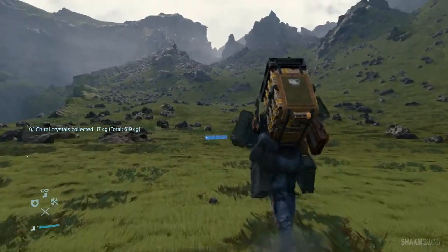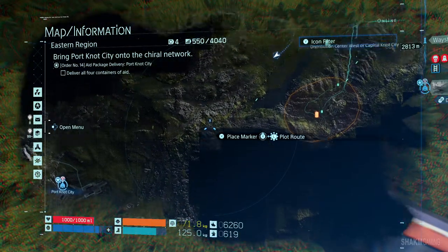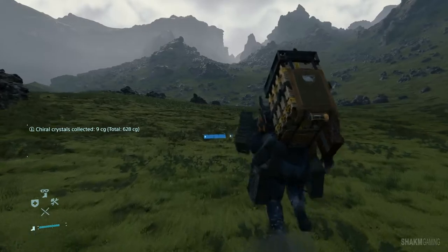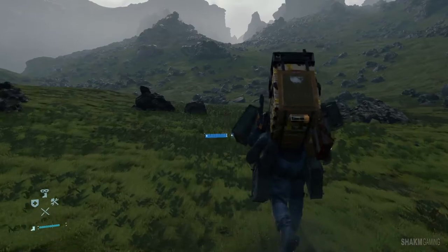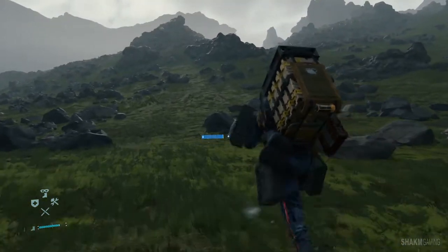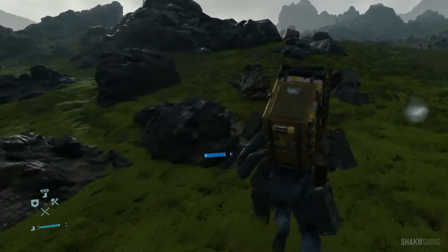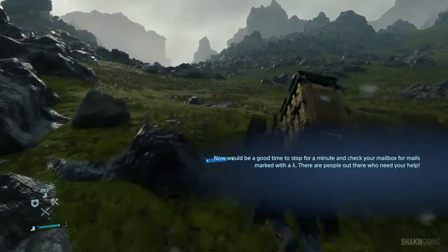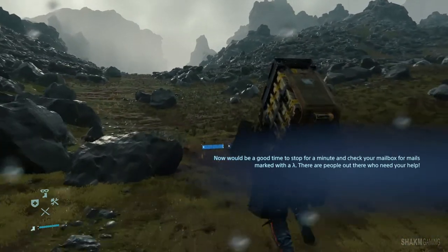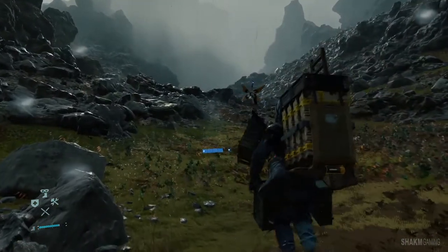Now we're coming up slowly on that rocky path I was talking about. Probably the rain is going to start soon, if I remember correctly. The chiral crystals on the ground — those gold things we pick up — are also a good indication that there's probably going to be rain soon, because these things appear only during rain time. The rain has started, which means soon we're going to encounter some BTs. And there it goes — BB reacts, so we should stop running. Let's take it a bit slower now.